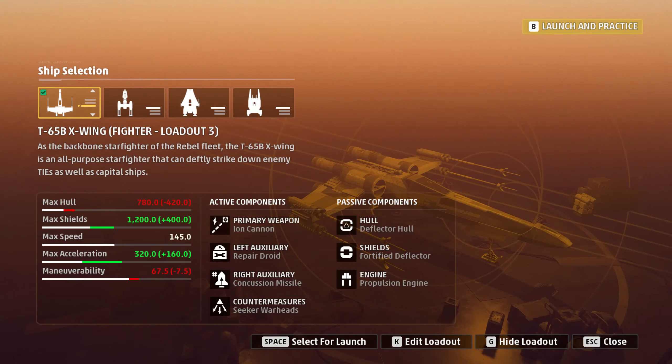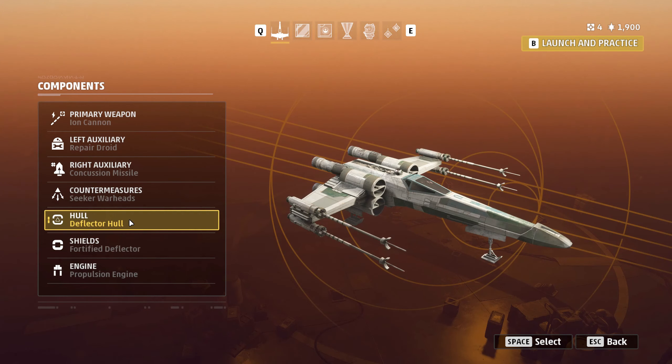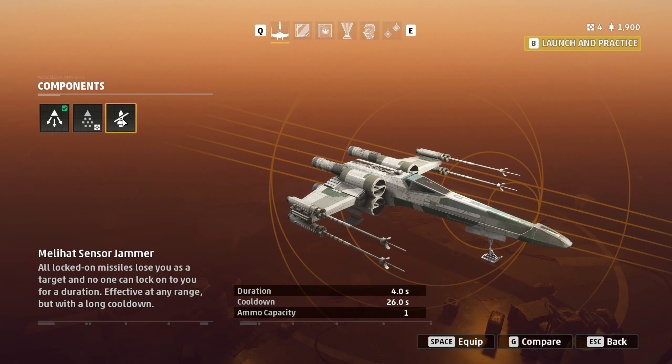Okay, this one is especially for Vidka. I'm digging the same sort of passive component loadout that I've been using — lots of shields, fast acceleration so I can get in and out of a fight quick. Primary is Ion Cannon. In this build we're just gonna disable targets and then use a concussion missile to finish them off. I forgot to change my countermeasures — we'll do that now because I like the sensor jammer best.